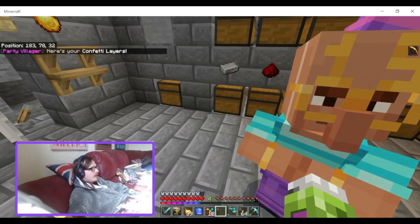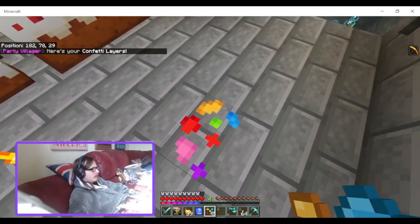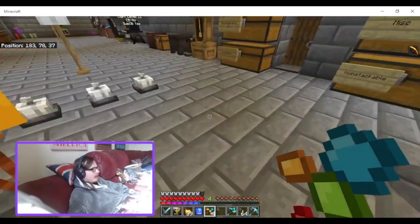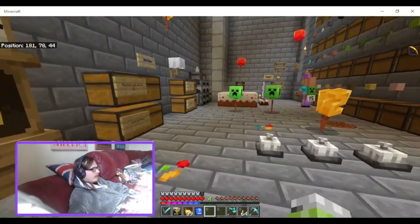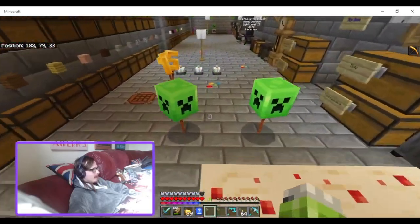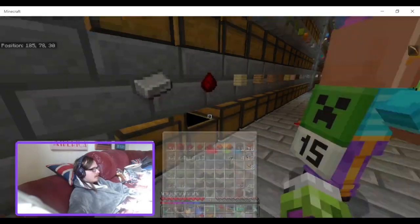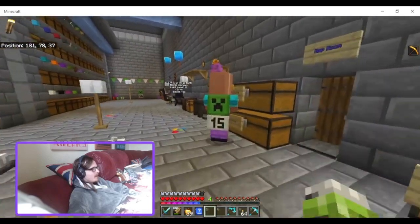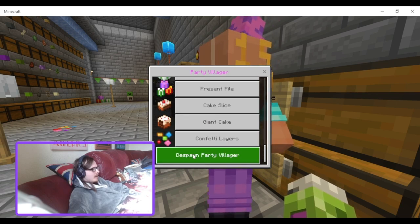Then we've got confetti layers, which are like the petal blocks from the cherry trees. I might as well open the chest and the party villager UI at the same time, and then you can de-spawn them — bye-bye.